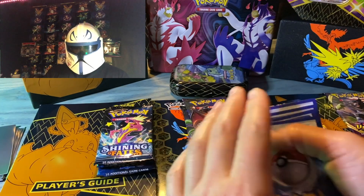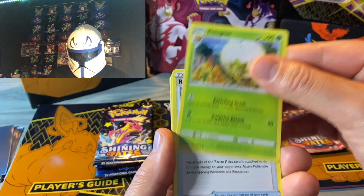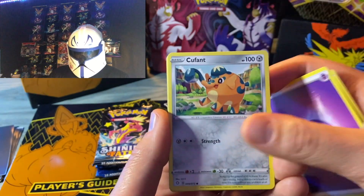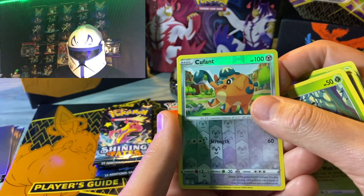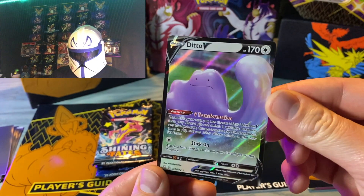It's a Friday night where I'm at right now up here in Alaska. The sun was out all day. Like I said, we hit that nice Target restock, so you know the luck is on our side. Third pack. Let's get a full art banger in the background. Rowlet, reverse holo Cul Fan, and our first V card — Ditto V.